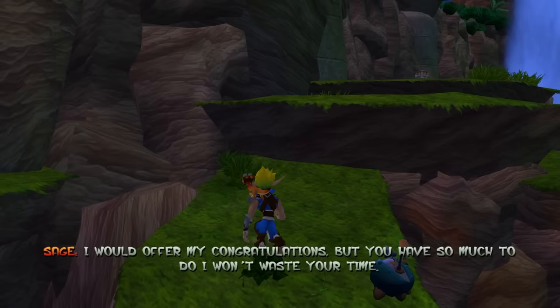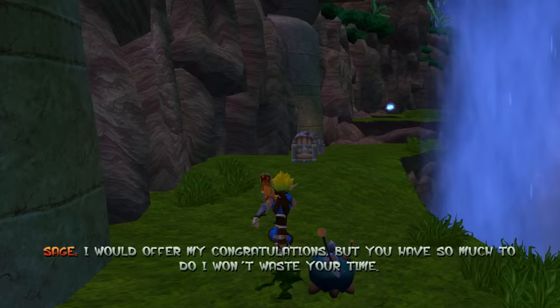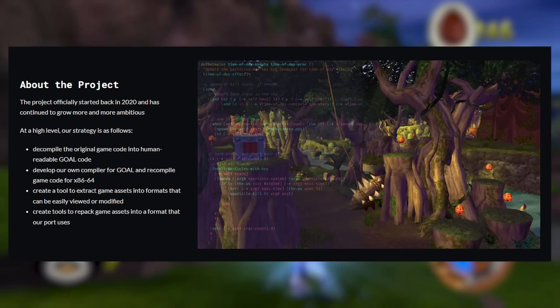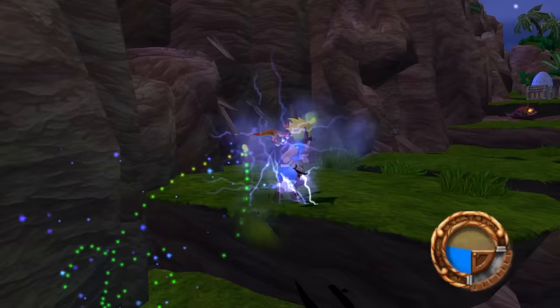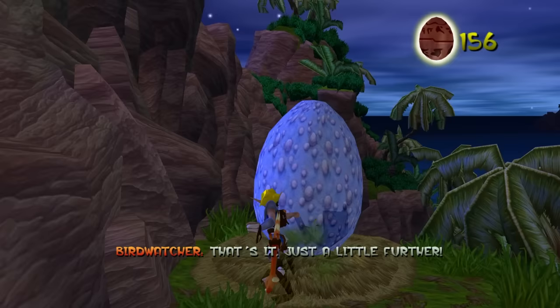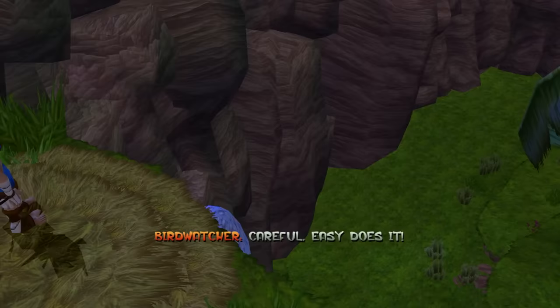That left us in a situation where looking at the code for any of the Jak series would basically be like trying to read Latin. And this is where Open Goal comes in. For them to successfully port this game, they had to decompile an estimated 500,000 lines of original code into human-readable Goal code, and then develop their own compiler for Goal to recompile the code to actually make it playable. Out of the 500,000 lines of code, they've already decompiled over 400,000 of them.